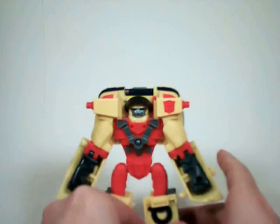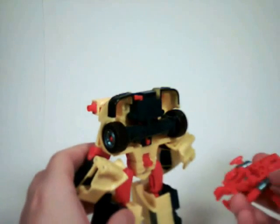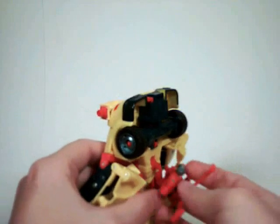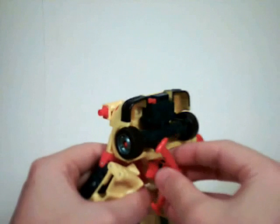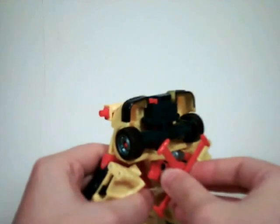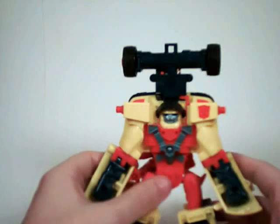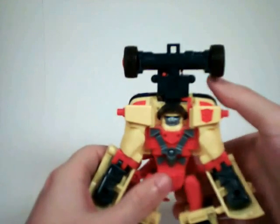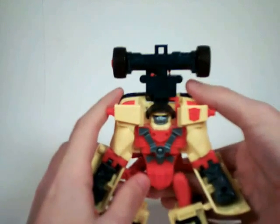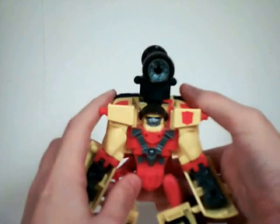Now we've finally reached the point where we discuss the one reason why this toy sucks so badly: his overly intrusive Minicon gimmick. You take Jolt — who we previously declared sucked — and you activate the sucking gimmick by plugging him into Hotshot's back end. A firm push and you get the Axel Zooka — that's not the original name, but that's what the fans call it, and it's kind of clever. Now that the axle is raised high over his head, you push the Minicon up and watch your eyes, because he's going to fire right in your face.